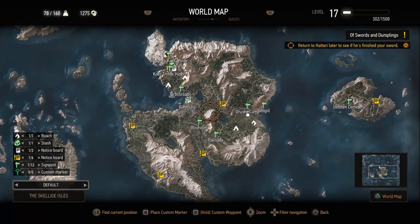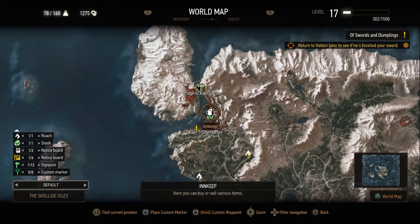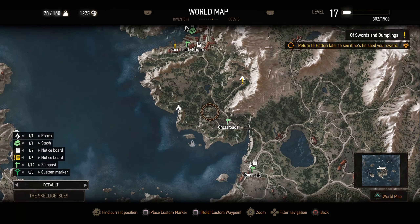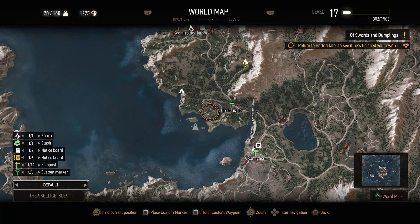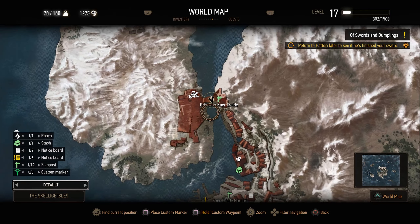And this is Skellige. This is the first place that you will have to go to when you get here. You start somewhere over here along the coast, I think you start here, then you make your way all the way up here — Caer Trolda. And this building right here is Caer Trolda.